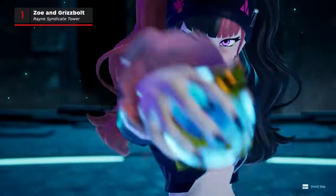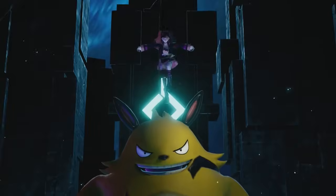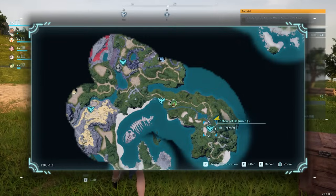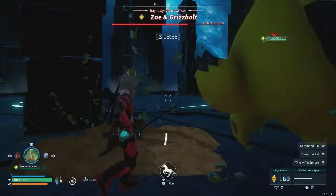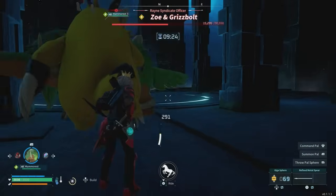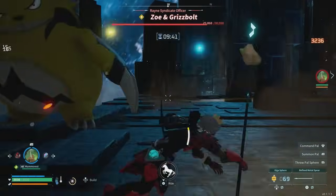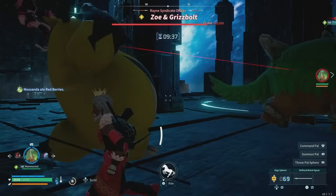The first spire is part of the tutorial, where you'll fight Zoe and her pal Grisbolt at the Rain Syndicate Tower. Getting there is just a hop and a skip away from where you begin the game, but before facing her, you'll probably want to be at least level 10, as you're expected to whittle down over 30,000 HP in less than 10 minutes to beat her. Grisbolt uses lightning attacks, but as this encounter is part of the tutorial, this one's a bit of a pushover.